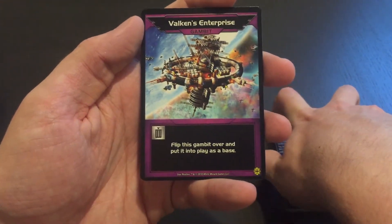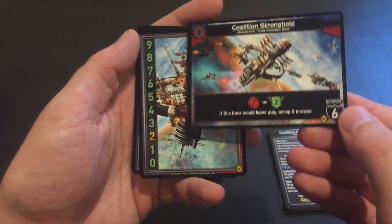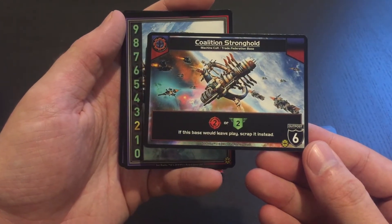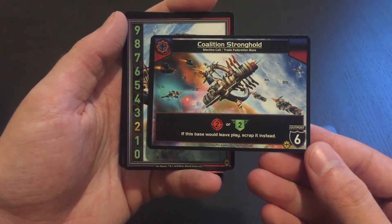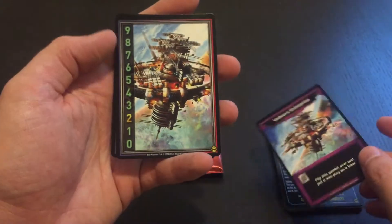Valkon's Enterprise: flip this Gambit over and put it into play as a base — what the heck, cool! Coalition Stronghold gives you 2 attack or 2 authority. If this base would leave play, scrap it instead. Gives you 6 defense. That's kind of cool.